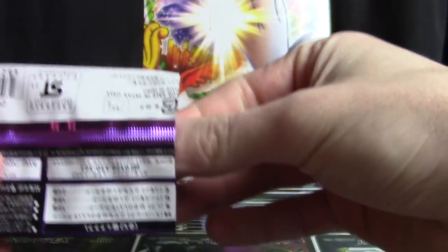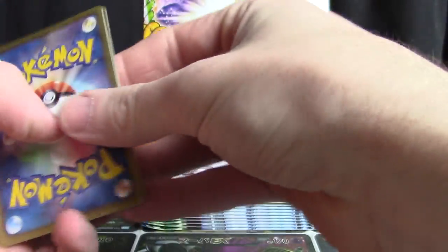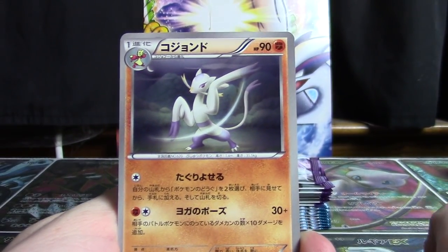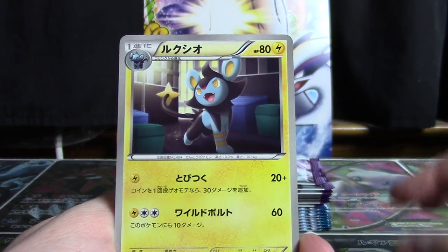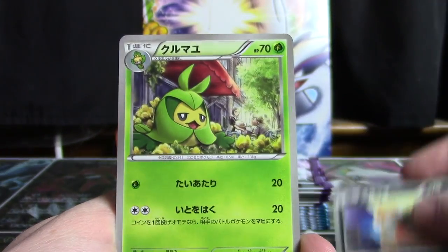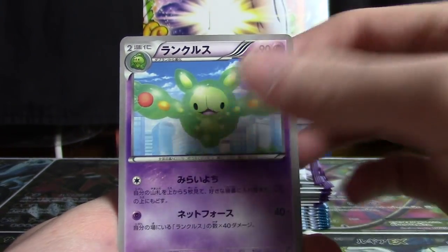Booster boxes back in this era only produced a full art about 50% of the time or so, so it is going to be difficult to pull one here. In this pack we have a Minshao, a Luxio, a Scraggy, a Swadloon, and a Reuniclus.